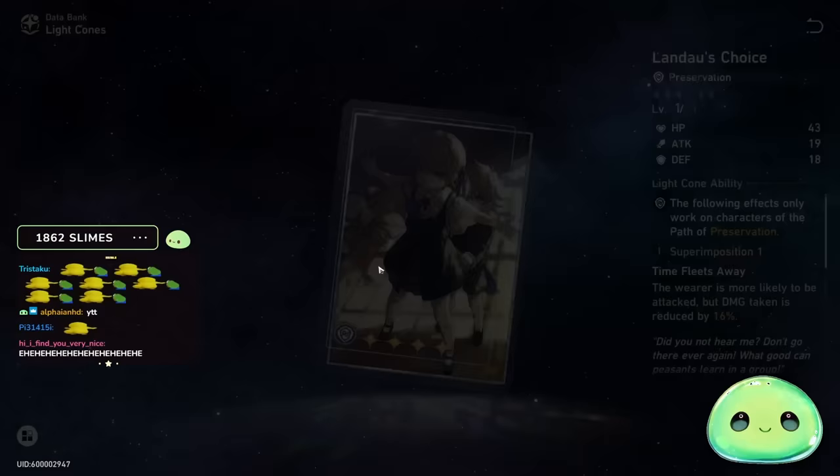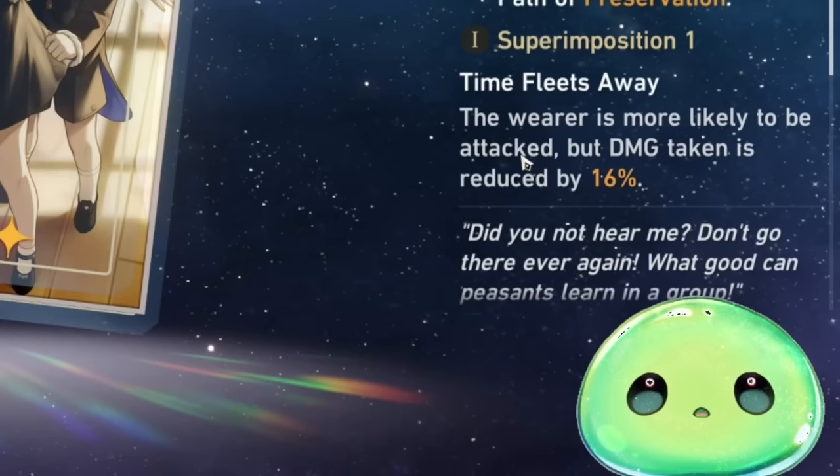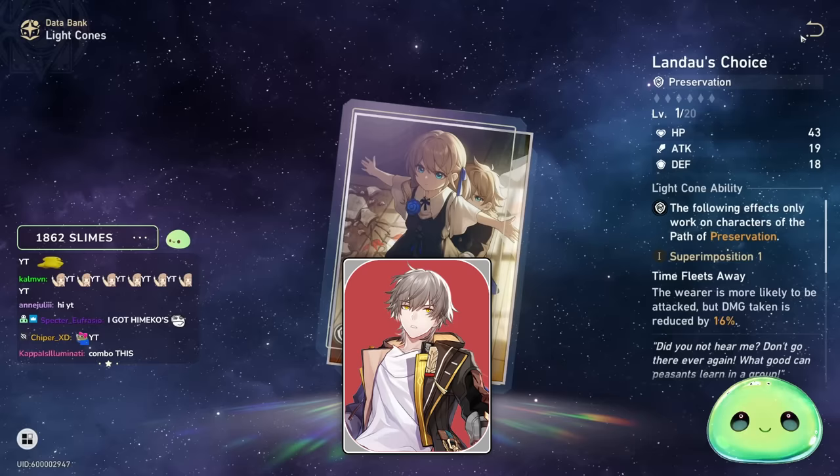You also increase the chance of the wearer to be attacked by the enemies, which you want, and whenever the wearer is attacked, you're increasing their defense by an additional 24% until the end of that wearer's turn. Next up, I'd say Landowl might be my number two pick for four-star Light Cones. Landowl makes the wearer more likely to be attacked, but the damage taken is reduced by 16%. Combined with his bonus ability, he's going to get attacked nine times out of ten.